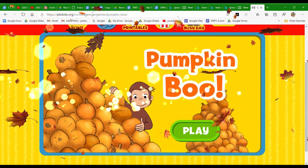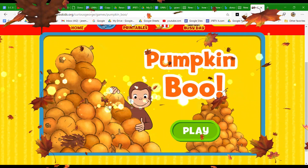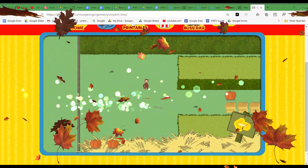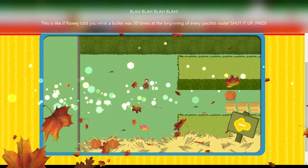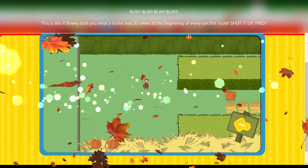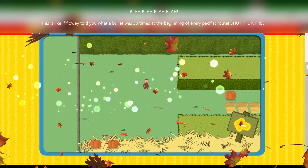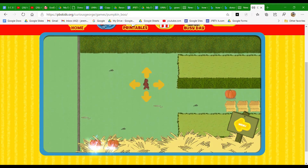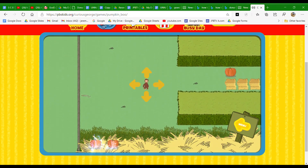Pumpkin Boo. Click the green button to start. George wants to go to the festival. But first, he needs to find all the pumpkins and catch the bunny. To move George, use the arrow keys on your keyboard or click on the screen next to him.